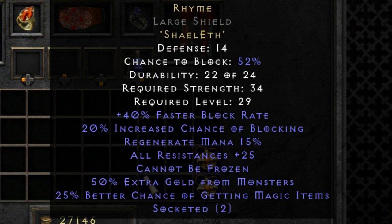Another great thing — 50% extra gold from monsters. That gold find is amazing, it's really going to help you out. You may not have to chuck as many charms on, and it may well mean that you gear up or get yourself a little bit of gold behind you for when you're getting into that end game. And of course the main thing you're after: 25% better chance of getting magic items.